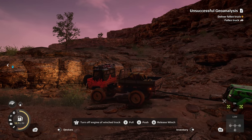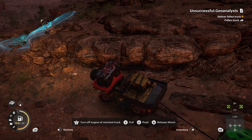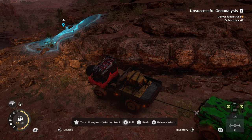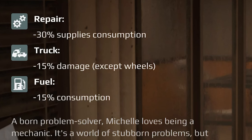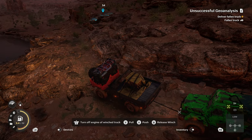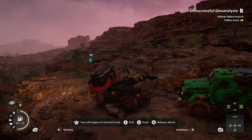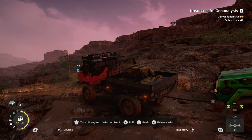My second tip is related to the first. Not only should you bring lots of fuel, use less of it. Unlocking the Kahn 39 Marshall also unlocks mechanic Michelle Redrock, who reduces fuel consumption by 15%, damage by 15%, and supplies consumption by 30%. Michelle Redrock is obviously not just useful for truck rescues, but generally. The Kahn 39 Marshall is not especially difficult to unlock.